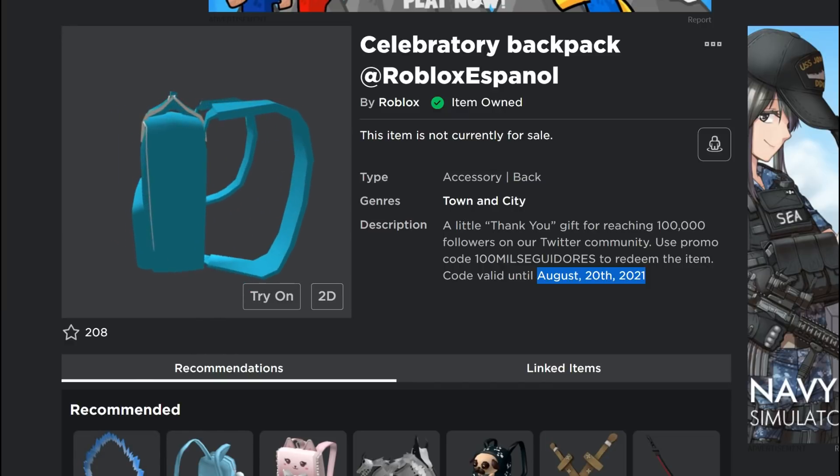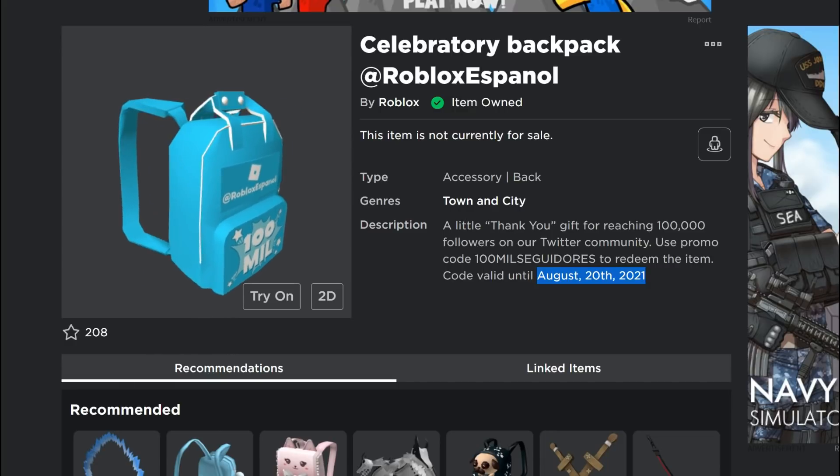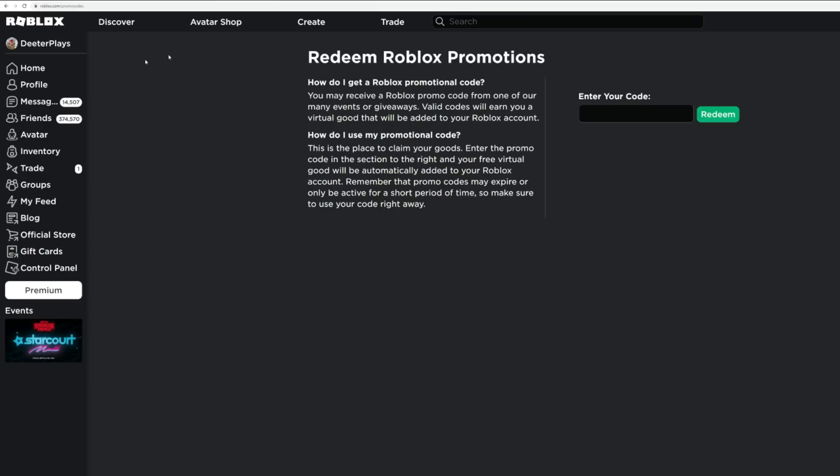If it's not working, make sure that you type it correctly. The code is 100MILSEGUIDORES — that's 1-0-0-M-I-L-S-E-G-U-I-D-O-R-E-S. To redeem it, go to roblox.com/promocodes and enter the code right there. After you do that, you'll see the item over in your inventory and it will say successful.